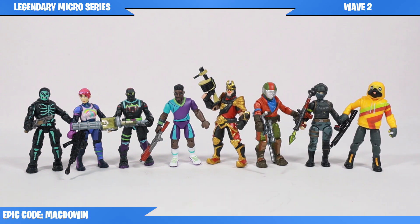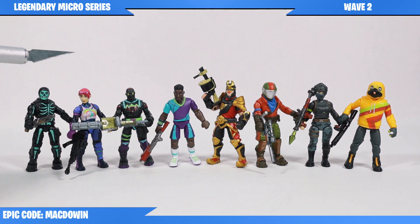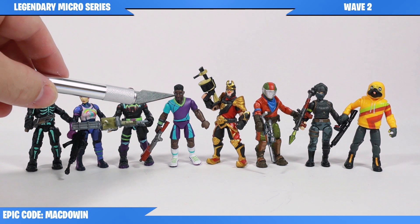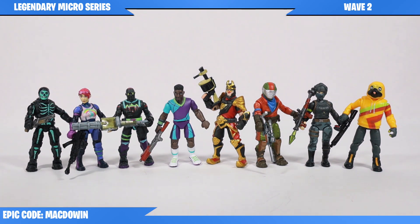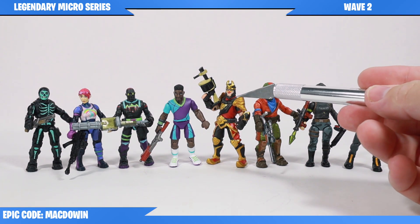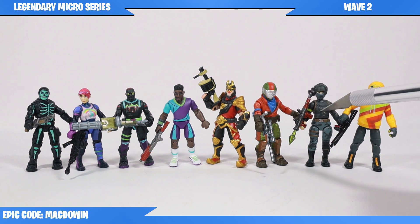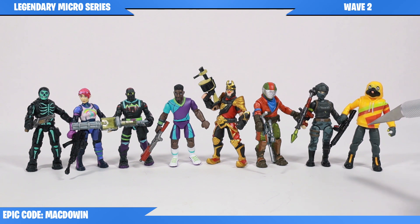So let's go over who we have here. Figure number 18, the Green Glow Skull Trooper; figure number 19, Bright Bomber; figure number 21, Light Show; figure number 22, Super Striker; figure number 23, Wu Kong; figure number 24, Rust Lord; figure number 25, Elite Agent; and finally figure number 27, Doggo. As I mentioned, I'm missing two of them — Mission Specialist and Noir.